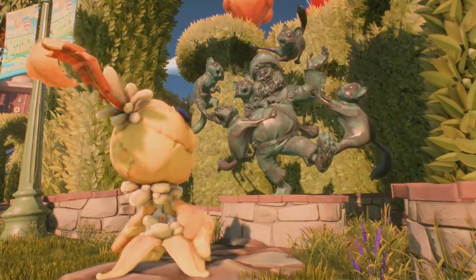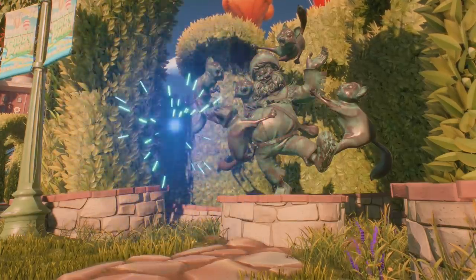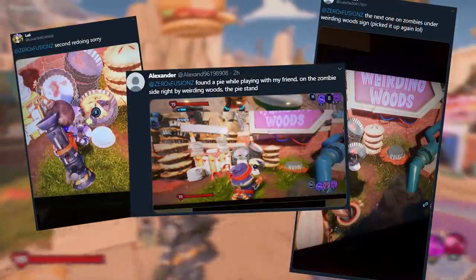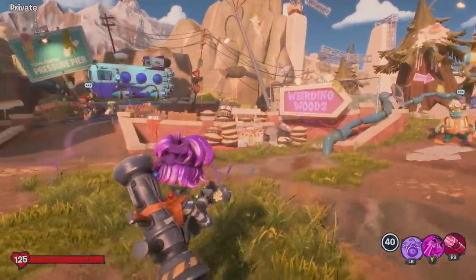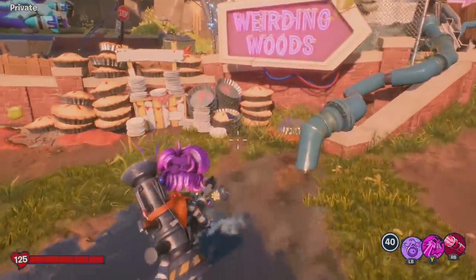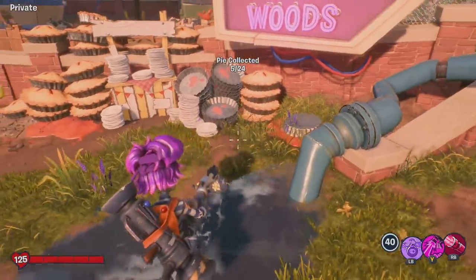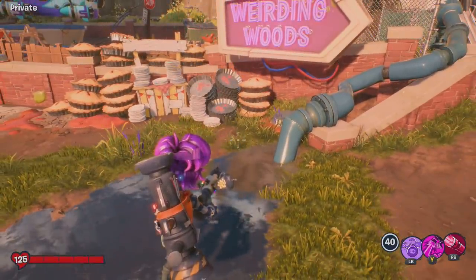For the fourth pie, we actually need to go as a zombie. So if we respawn and switch over to the zombie side, just over here next to the Weirding Woods sign, you will find a huge pile of pies and this one right here can be collected. That is your fourth and final pie that you can find in Giddy Park.